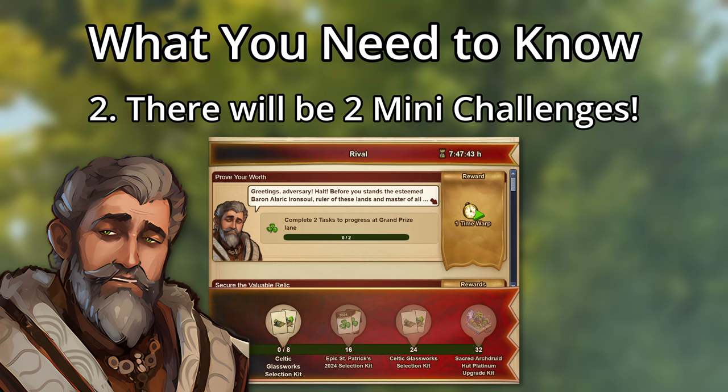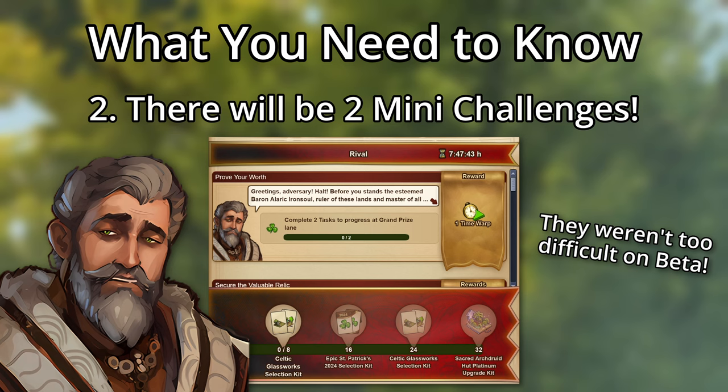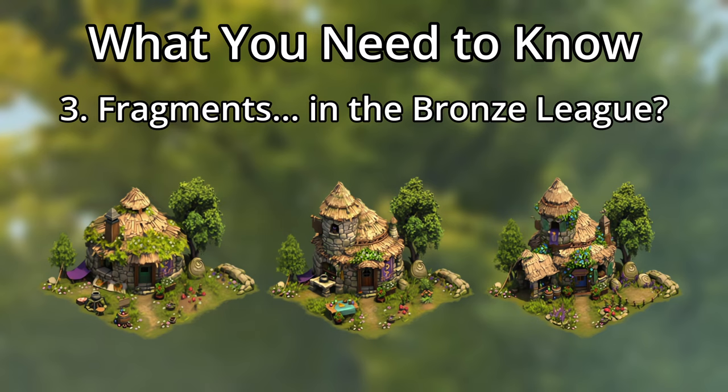Second, there will be two mini-challenges running during this event. We'll talk about these more later, but you should be able to complete, or mostly complete, them for some pretty nice rewards. Luckily, these weren't too difficult on beta. And third, if you place in at least the bronze league, you get a building that gives fragments of the main building. However, this building does get better as you place in higher leagues.